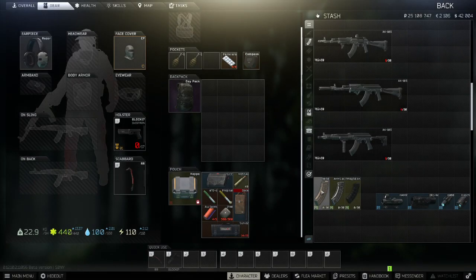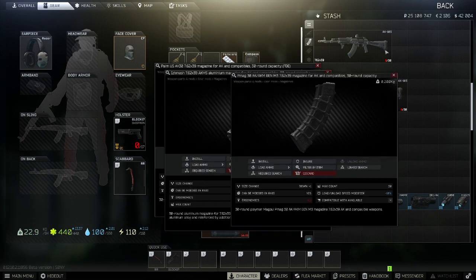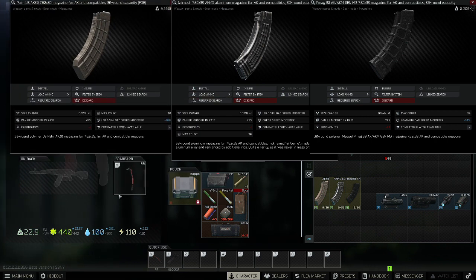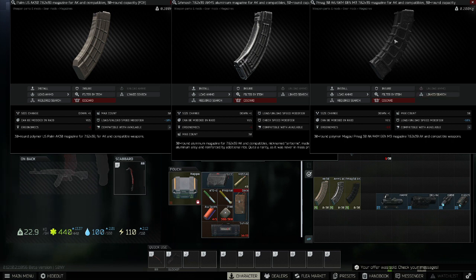These are the three mags I suggest using with the AK-103: the Palm US AK-30 mag which comes in two colours, the Ismash aluminium mag which is a 30-rounder, and the PMAG-30 for AK, which also comes in two colours — though I normally only use the black. These three mags are all very usable, they all come with a slight buff to loading and unloading, and they're all pretty inexpensive.